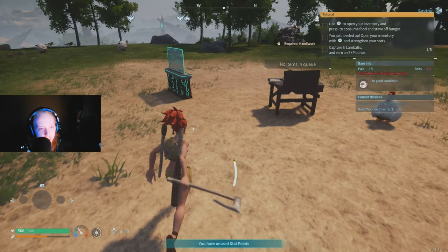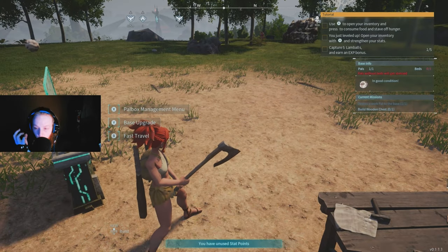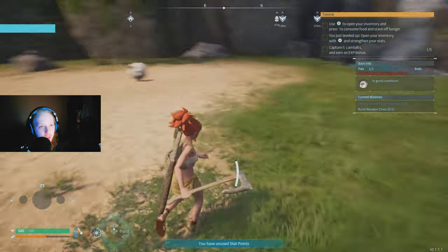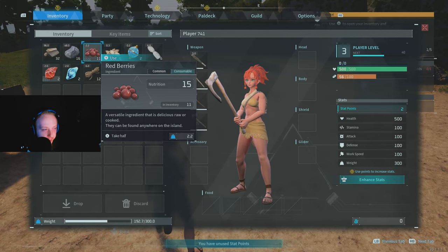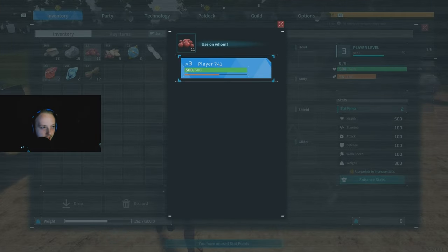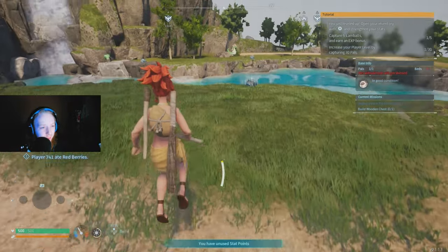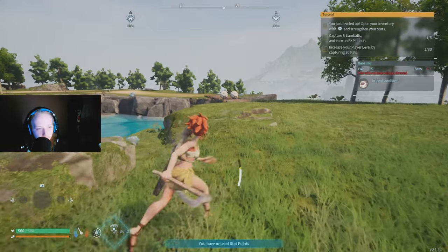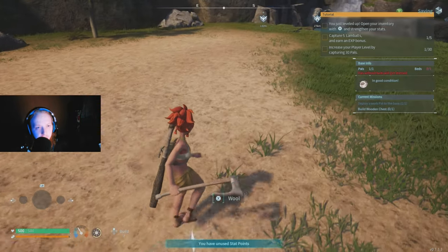Pals will get hungry, stressed, and worn out — you need to take care of them. To feed yourself, press the star button (or equivalent on your console), go to your food or berries, press Y, then select A on your player and your food bar goes up. Berries are highly recommended because you can find them easily. Alternatively, you can kill pals and get meat to eat.